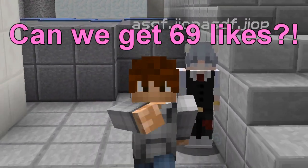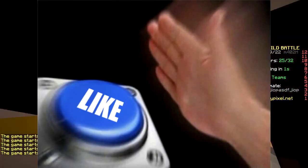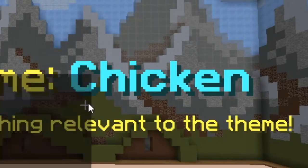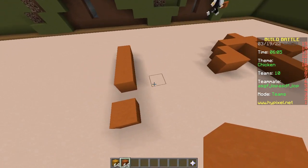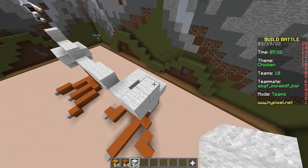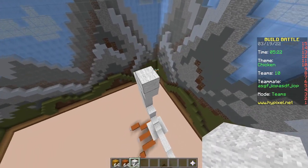Hello everybody, welcome back to Build Battle! First round, baby. Build Battle theme: park, library, comment, chicken. I like chicken, I love chicken - fried chicken, grilled chicken, cooked chicken, baked chicken, chicken salad.